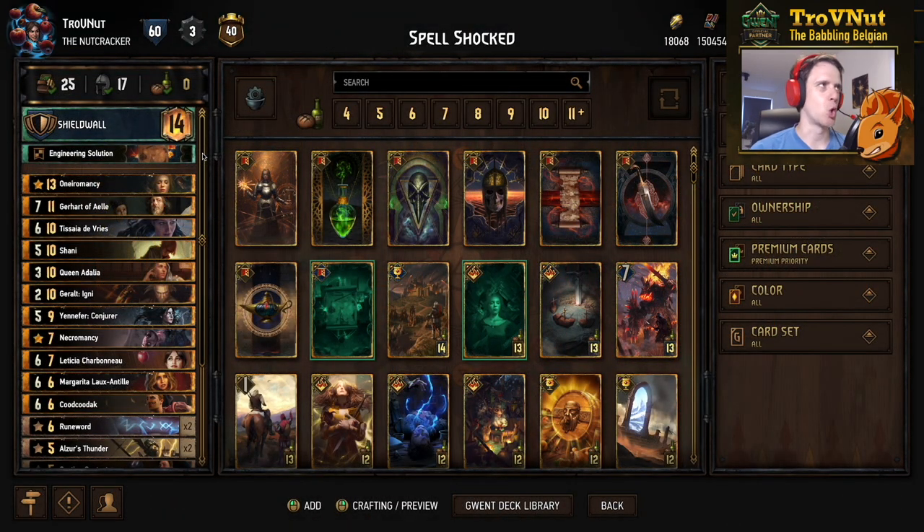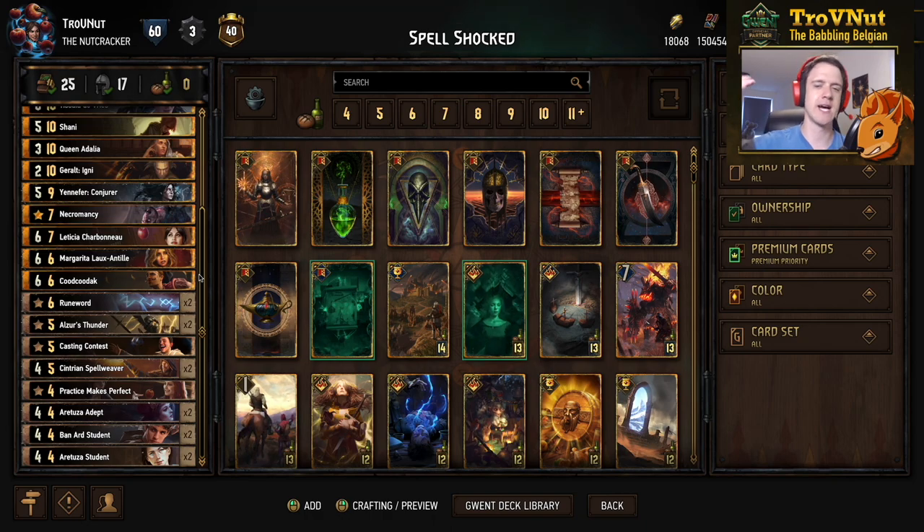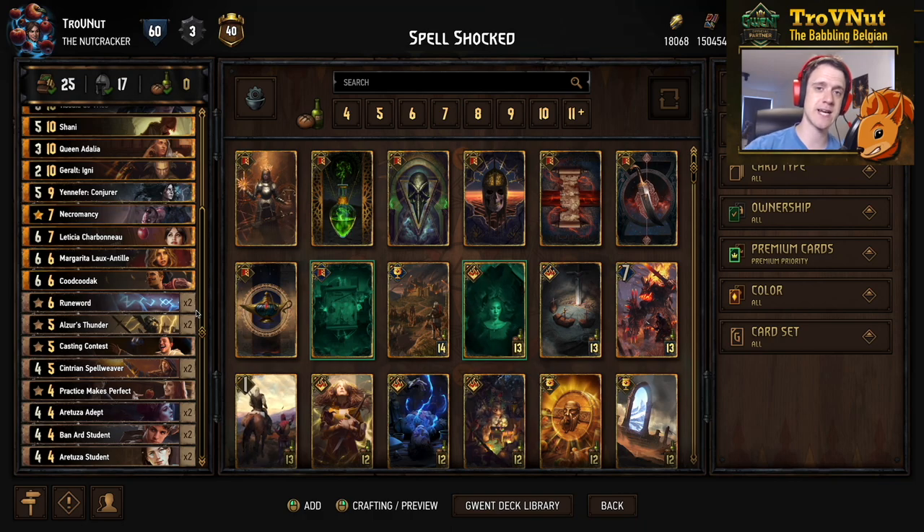Today's deck is called Spellshocked — a pun on the word Shellshocked — in which we use the Shield Wall ability to protect our Patience engines. As you can see, this is the deck list: a lot of mages, a lot of Patience cards, and a little bit of control here and there. You can find the list and the deck guide on the PlayGwent website in the link in the description below. Don't forget to upvote that if you really like this deck. I'm going to go through each and every single card one by one, so if you're not interested in that you can skip to the example matches using the timeline.